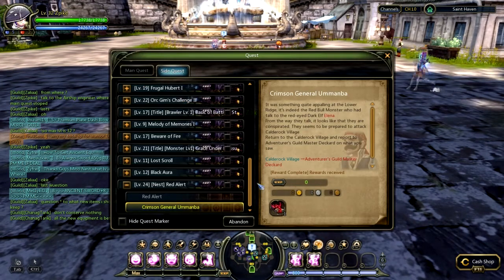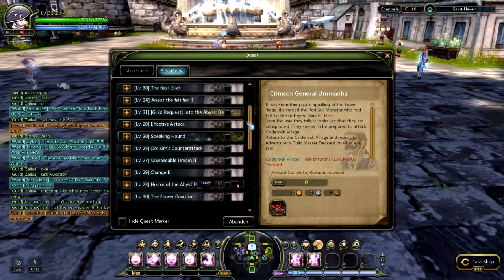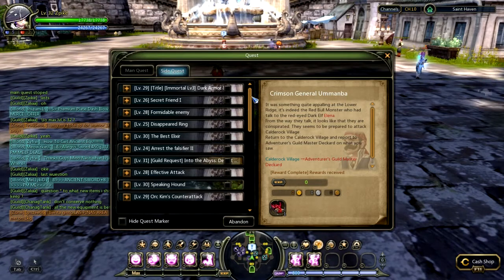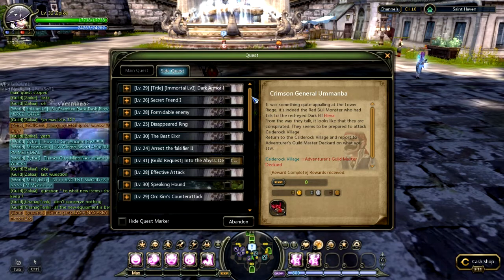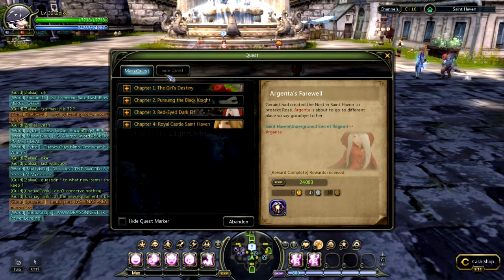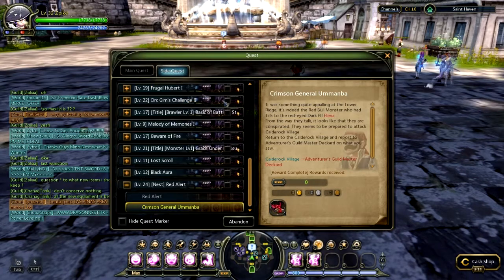You can also do side quests. You get them from NPCs all around each town, or from some places in instances or outside instances. You should pick them up and if they are on the path of your main quest they will give you extra XP or money. Don't be too concentrated on side quests though — focus on the main quest and add side quests alongside it.